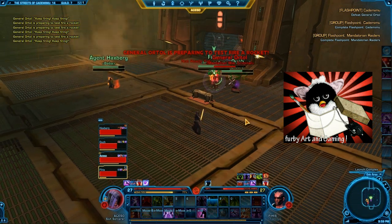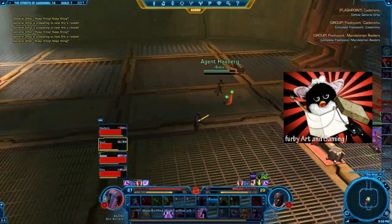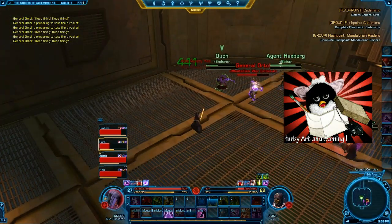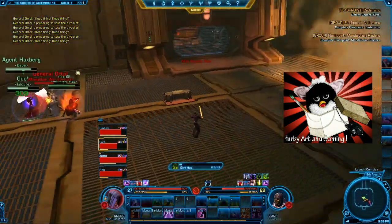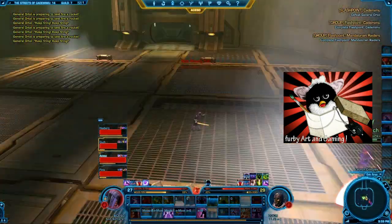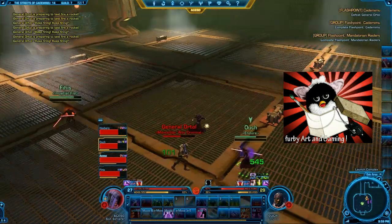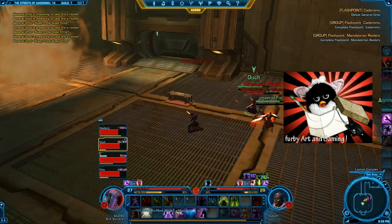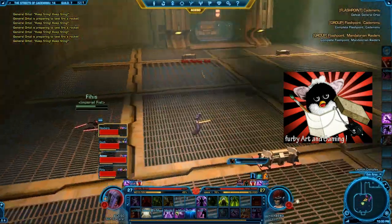You do still need Dark Infusion, your bigger heal, for moments when your tank or another member of the party is very close to dying. Resurgence is great when they are especially low, but don't always use Resurgence and Dark Infusion together. Because of the way your force regenerates, having that extra second on top of the Dark Infusion — if you don't absolutely need to heal quickly — gives you 8 extra force at standard without any buffs. If you can wait that extra second, it is more force efficient.